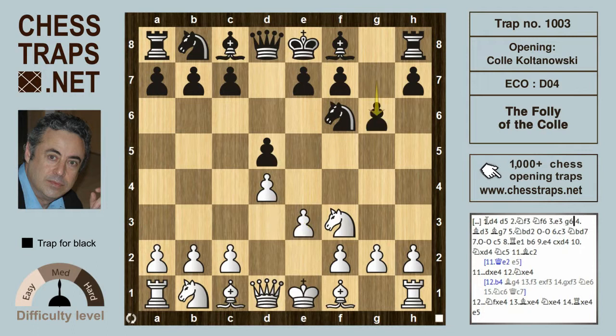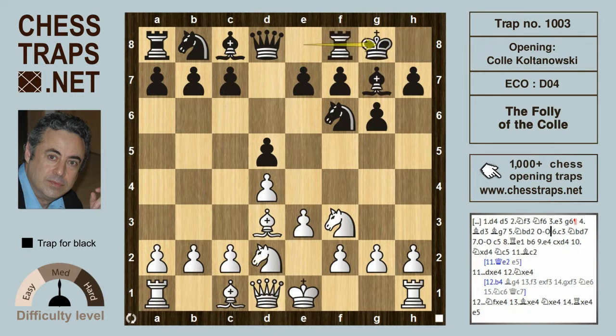Here Black chooses the fianchetto line with g6. As a Colle player, I used to prefer my Queen's Bishop to be outside of the pawn chain against this fianchetto line. So Bishop d3, Bishop g7, and White develops traditionally in the Colle with Knight bd2, and after castles.